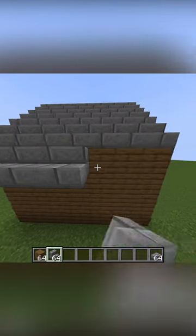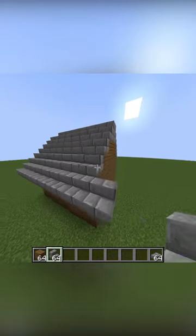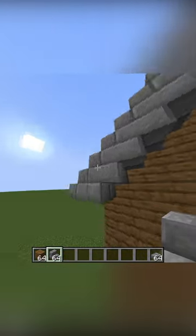First off, these staircases are too flat. We're going to extend them out to the front, the back, and the sides. And then once we've done that, we're going to put upside down staircases on the front and the back to make it look more defined.